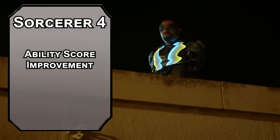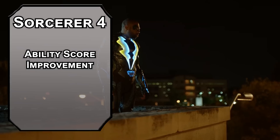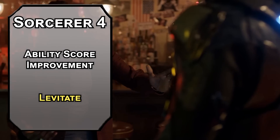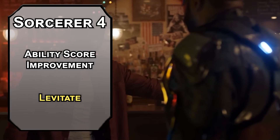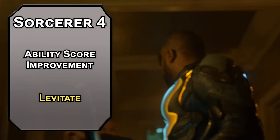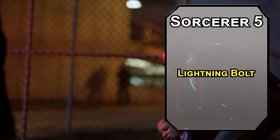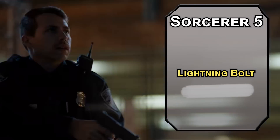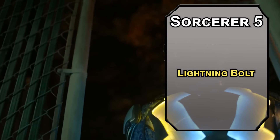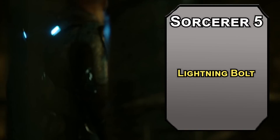4th level Sorcerers get an Ability Score Improvement — bump your Charisma first for more potent particles. Levitate lets you lift an object weighing 500 pounds or less, or a person, moving the lifted thing 20 feet on following turns. 5th level Sorcerers can finally get Lightning Bolt, the first big damage option for a lightning-flavored caster. That forces a Dexterity saving throw on creatures in a 100-foot line, dealing 8d6 Lightning damage to those that fail, half as much to those that succeed. Hold Person actually automatically makes a humanoid fail that saving throw, or you can use Heightened Spell.